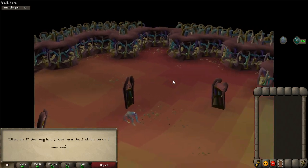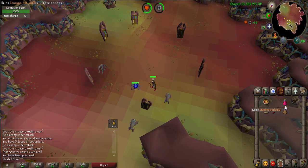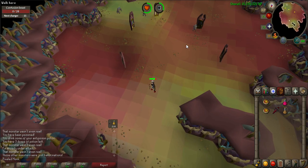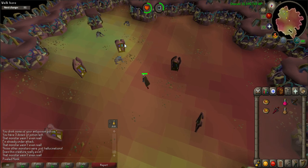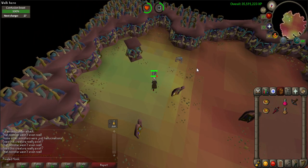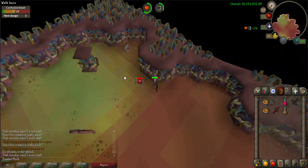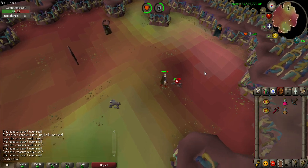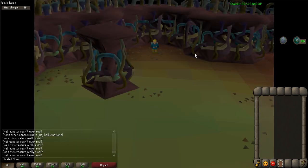Another cutscene will occur and this time you'll be in the confusion room. In this room you must kill confusion beasts, however only one of them is real — the rest are illusions. The easiest way to determine which beast is real is by attacking each one by one; you won't deal any damage to the imaginary beasts, but if you keep attacking they will eventually disappear. Range or magic is preferred for this room, however melee will work — just note there is a chance the beast will poison you. Once you kill the real beast, one of the doors in the center will disappear and the process starts again. Keep going until one door remains, then after the cutscene enter the only door left.